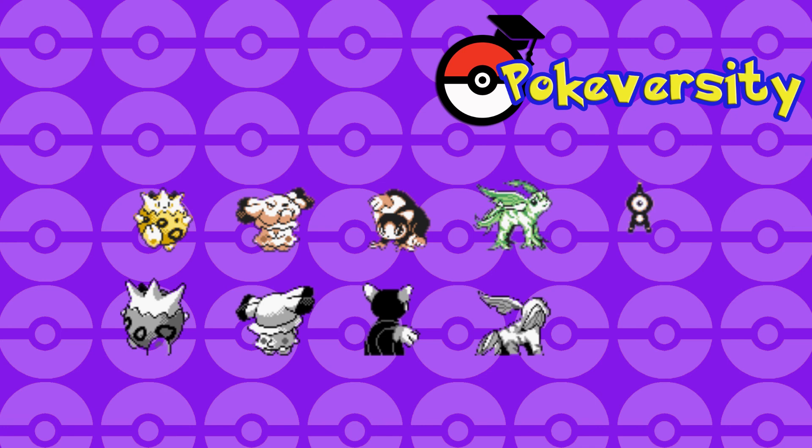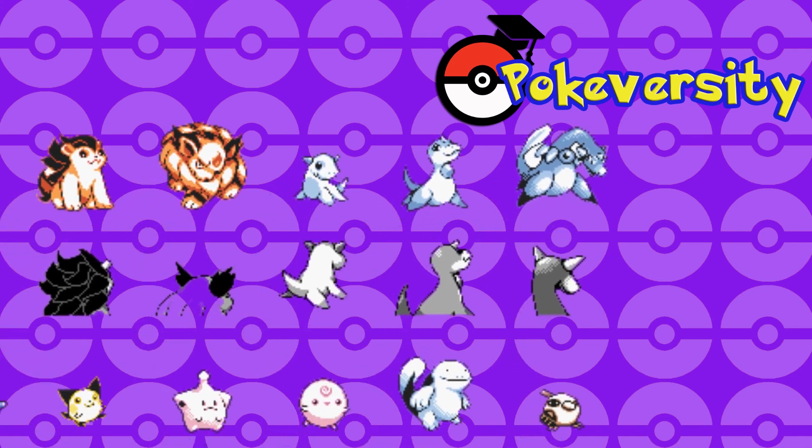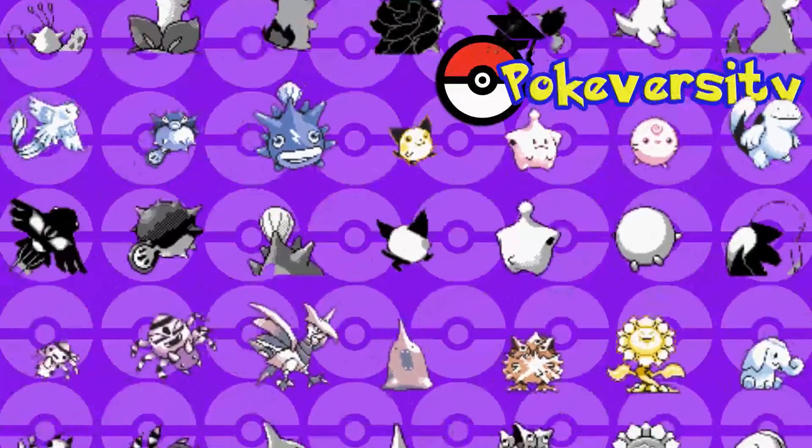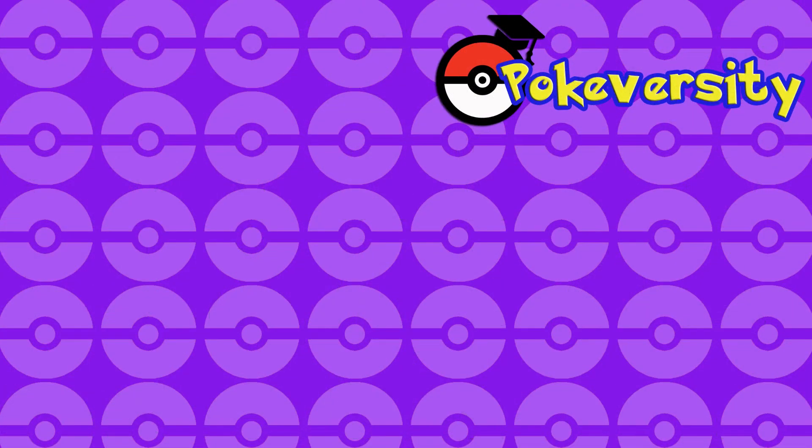Then we've got this grass type Eeveelution that for some reason isn't placed with Espeon. To me this looks like an early concept for Leafeon, which means they had a Leafeon concept back in Gen 2 — that's crazy. And then just Unown A, which is Unown A. These Pokémon are just crazy. It's really cool to see how the development of Pokémon changes over time and I really hope we get to see more of this in the future and get to see more developmental artwork for all the Pokémon we have. Anyway I just wanted to get my thoughts out there — everybody in the Pokémon community is talking about this today.